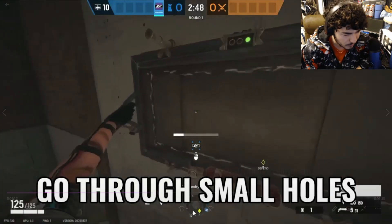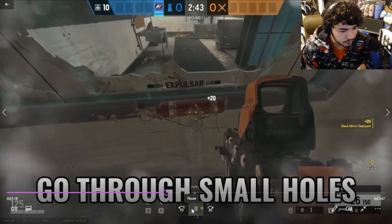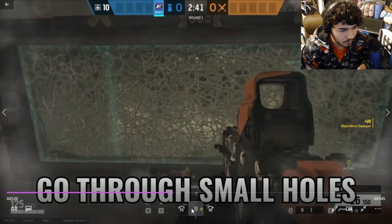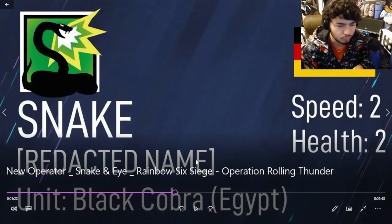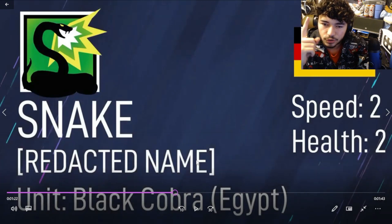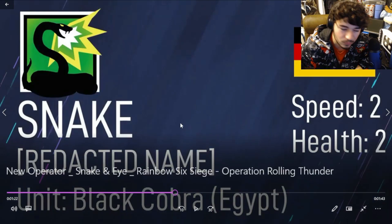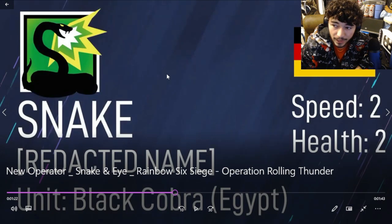He can go through small holes — like you can go through a mirror. Bro, this op would be the best one in the game. You can go through a decently sized hole, hard counter, flip into sight through hatches, through the floor, through any trap. This will need to be reworked — it's probably too overpowered.